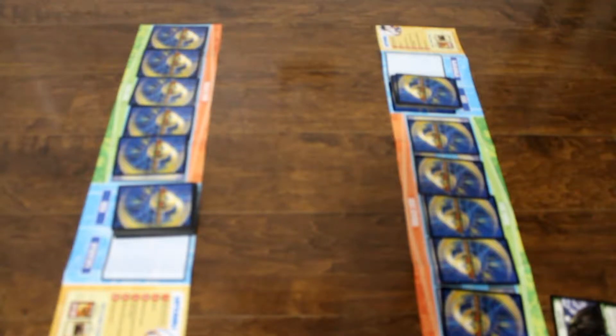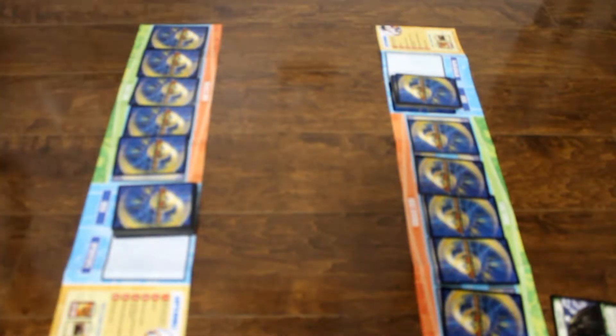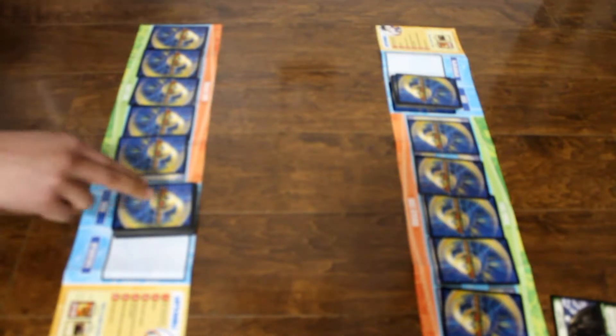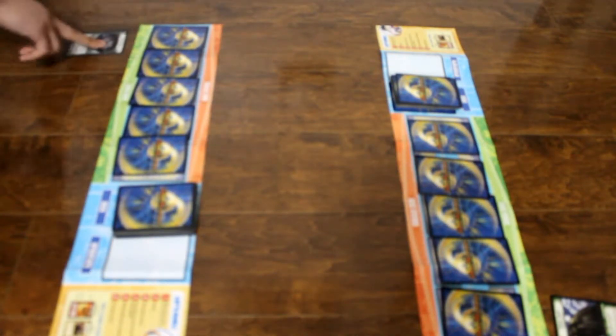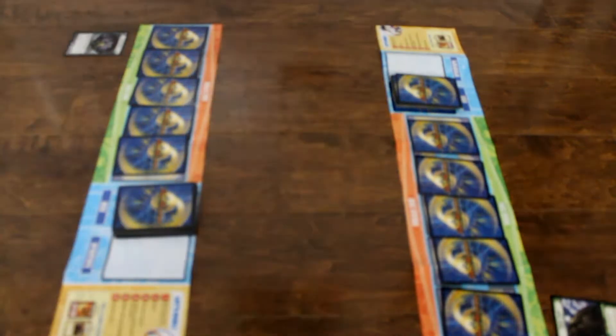My move then. One green mana card. My move, draw a card. I charge mana. I end my turn. A dark mana.